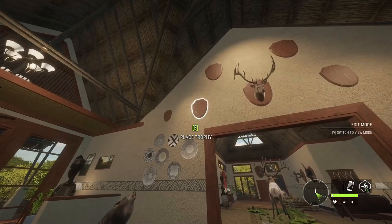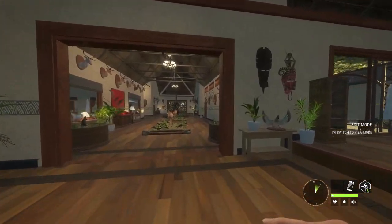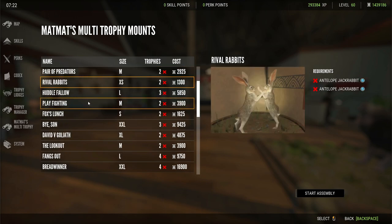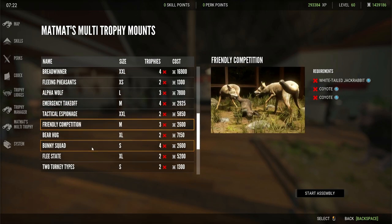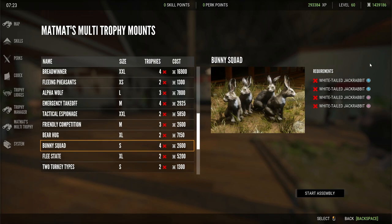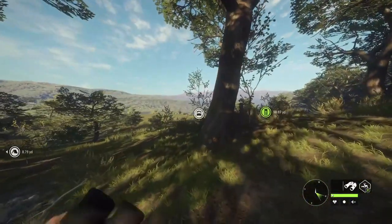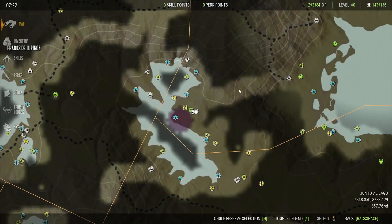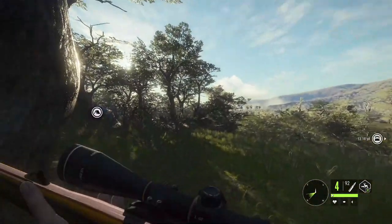In the trophy lodge you can place trophies on different plaques. I recommend the Safari Lodge — it's the biggest and has the most plaques. They have multi-mounts too — scroll through to find different styles for different species. It'll tell you on the right what animals, male or female, you need for each mount. Note that loading out of the lodge doesn't put you back exactly where you were — it places you near a tent or house nearby.